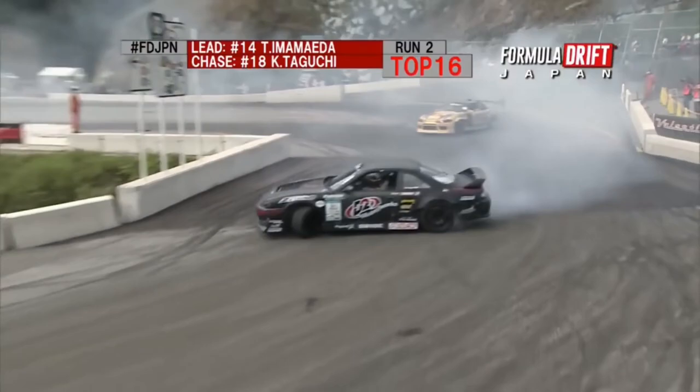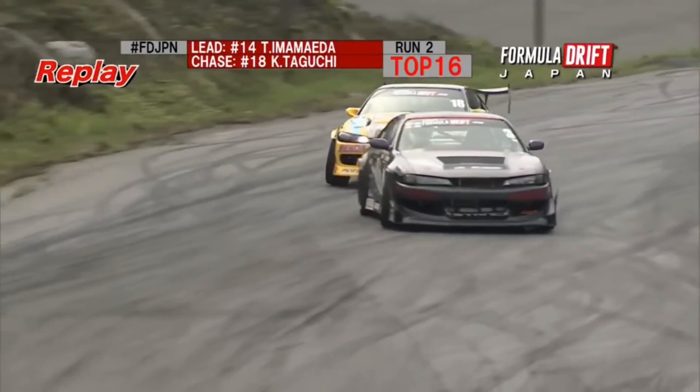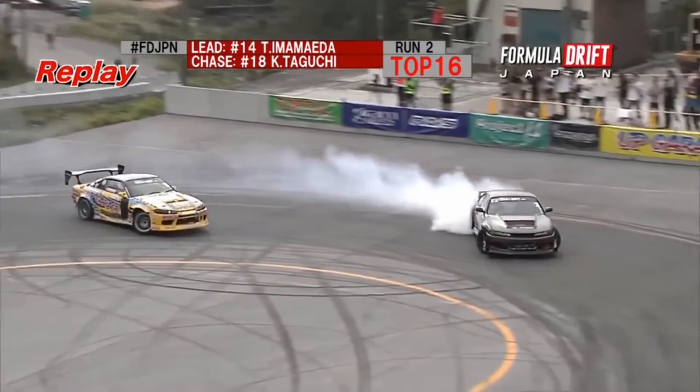Taguchi needs to catch up, falling back — a bit of a straight there. What is Taguchi doing? Look at this fat entry from Imamayda. This is a big entry here and you can see a lot of angle, but he carries the momentum — that's what's great about it. And then Taguchi overshoots it. He's not able to put angle in the car to match Imamayda. He falls back behind. Imamayda hits that third outer zone and he is gone. Just a huge gap there, while maintaining the right line.